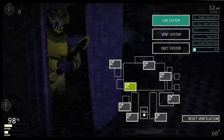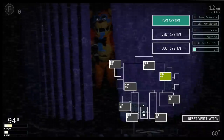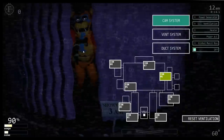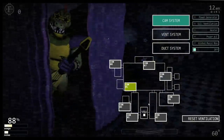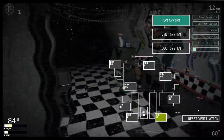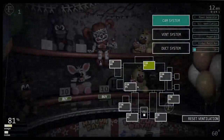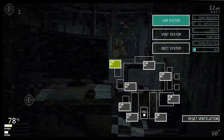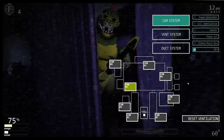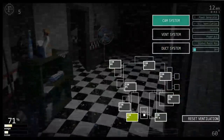Alright, here we are. There's Monty hanging out there. Showtime is 3am! So at 3am, we gotta make sure we come back and look at him. What was that sound? Did you guys hear that? Let's go ahead and keep looking. Reset ventilation. We gotta find coins so we can buy that plush. Did it say the right hull or the left hull for Nightmare Mangle?